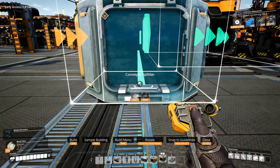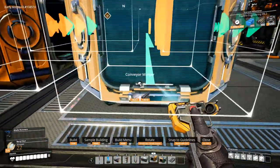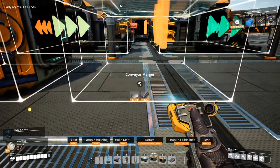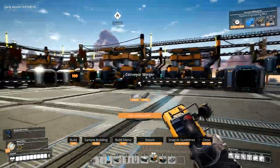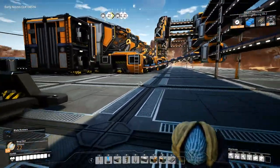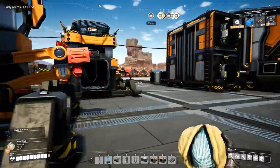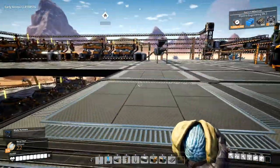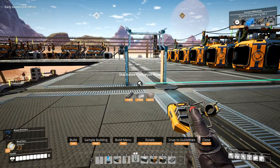First, let's get this up here, but not the splitter — we need a merger over here. One, two, three, four, five, six, seven, eight. I get the feeling that if we're going to increase the production of these heavy modular frames, we're going to need these constructors and this space over here. So we can't put the screw production over here. Instead, I think we should bring it somewhere over here.